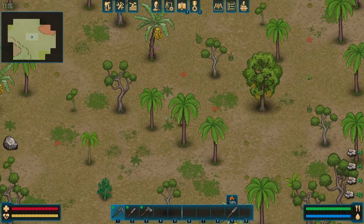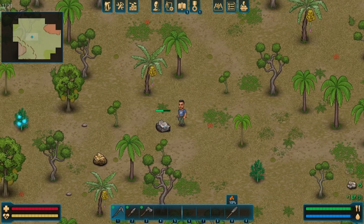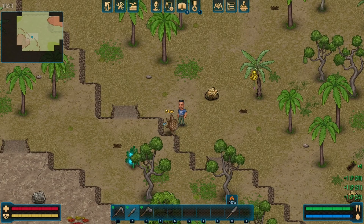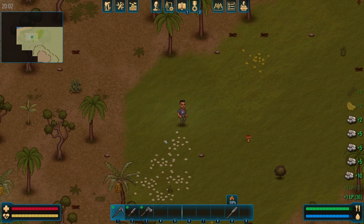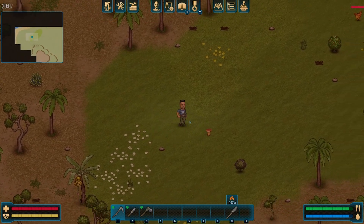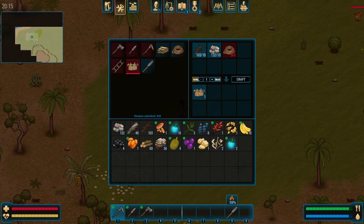Now that we got all the proper tools, we are ready to get everything cut down and broken up. I think we're gonna settle around here. Might find some water real quick too. This little guy got himself stuck, so we're gonna go ahead and get him — it's a pangolin. What do we get off that? Fat and bones. Not too bad. I can see some water up here already, so let's go ahead and get some of this building done. First things first, let's get a campfire built. We need one rope.